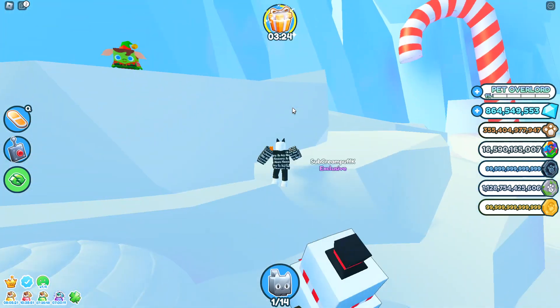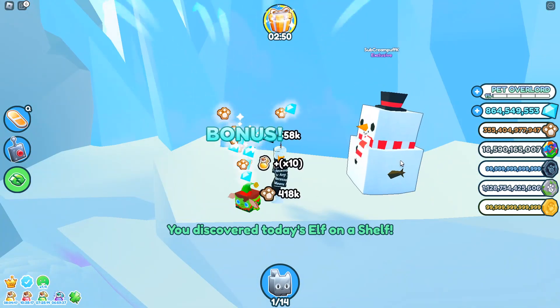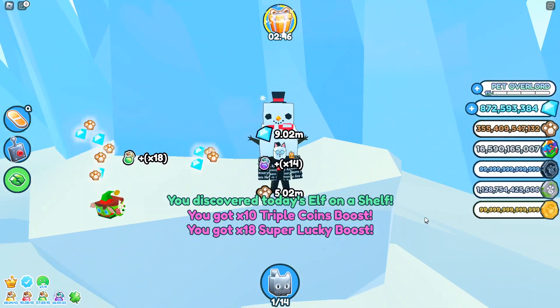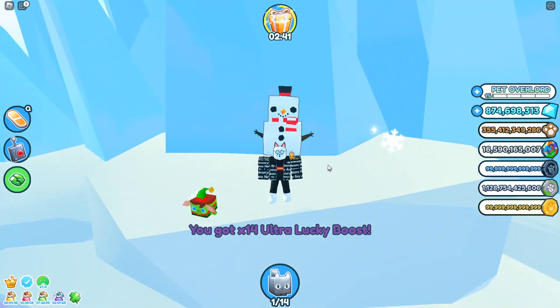Let's go ahead and make our way up there and claim our rewards. Press the letter E as always. And there we go guys, you have discovered today's Elf on the Shelf. 10 triple coins boost, 18 super lucky, 14 ultra lucky, and 7 million gingerbread coins.